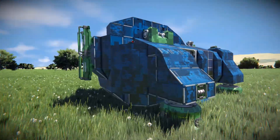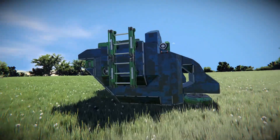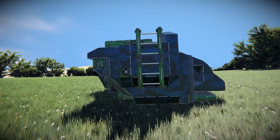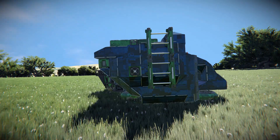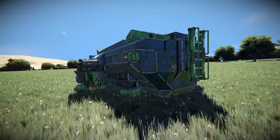Moving around towards the very back, there's a ladder to go all the way up to the top to do some repair work if it ever took damage in combat. There is also an air vent to suck in oxygen from the surrounding areas just to refill your tanks.